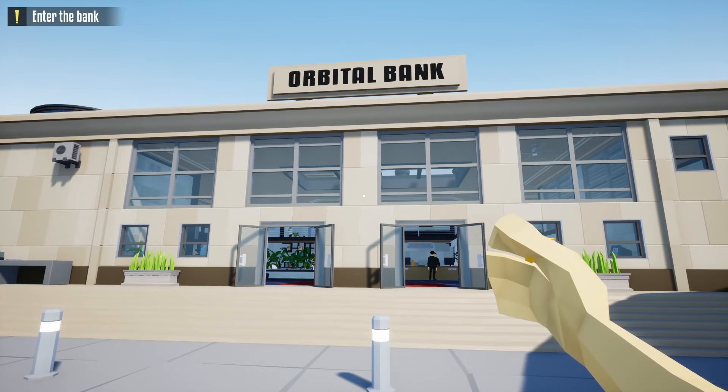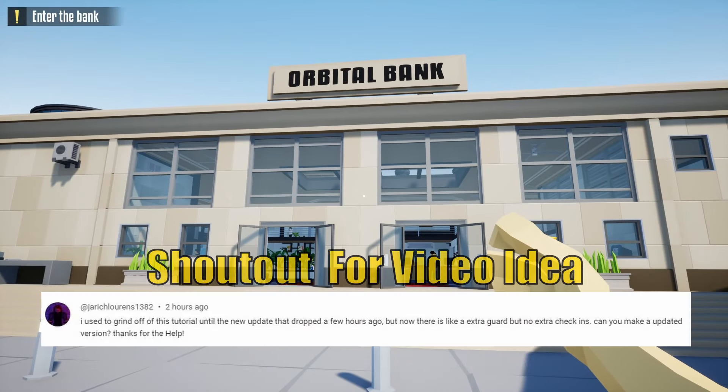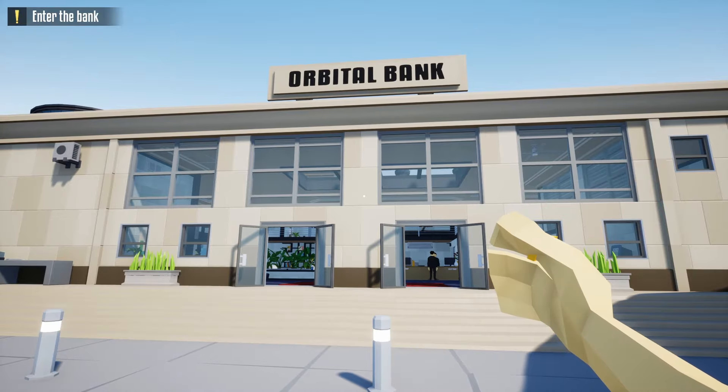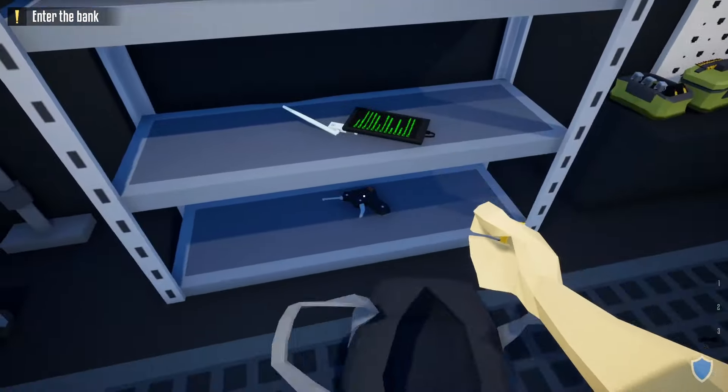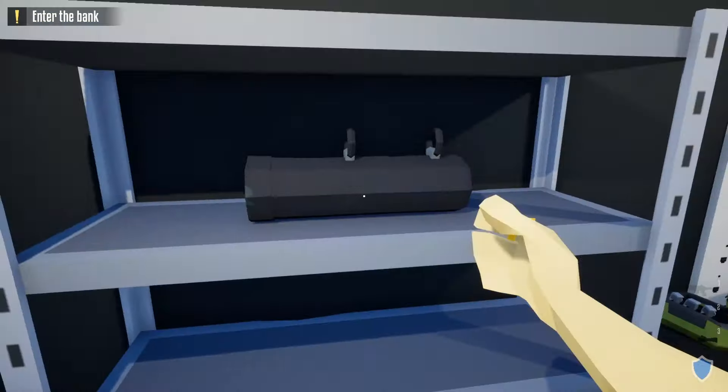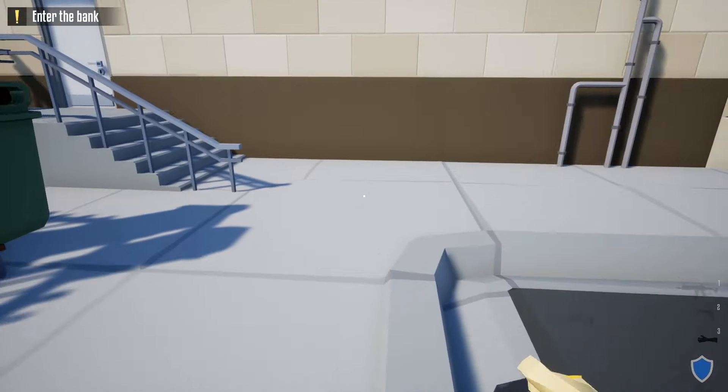Hello everyone, welcome back to One Armed Robber. Today's video is an updated version of how to do the orbital bank heist stealthily. To start this heist, you want to grab your kit — grab a duffel bag that has a lock pick, a hacking tool, and a battering ram from the van.